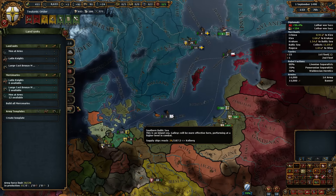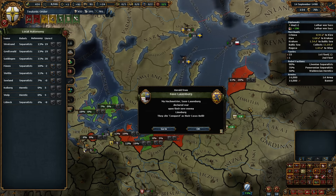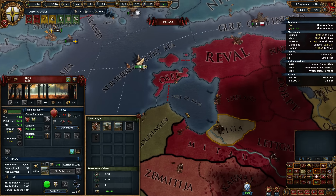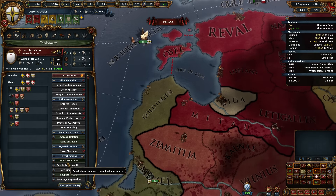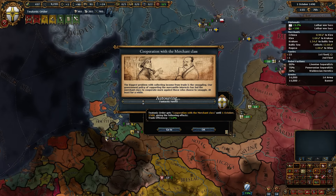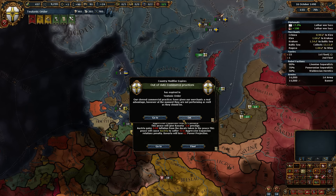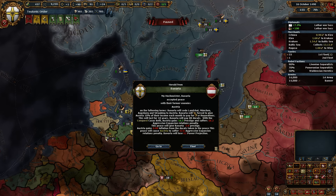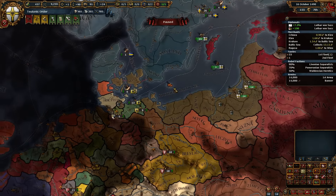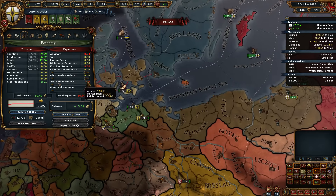I do want to get more force limit. What are we doing on autonomy? Quite a bit of unrest, but nothing we can't handle. After this we're going to want to take this as well so that we have our adjacency. We did just finish our mission. There's our truce — Bavaria will cede all kinds of land to Austria. We still have our war exhaustion.